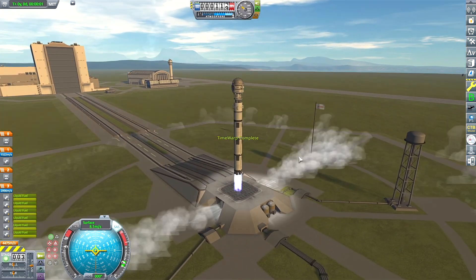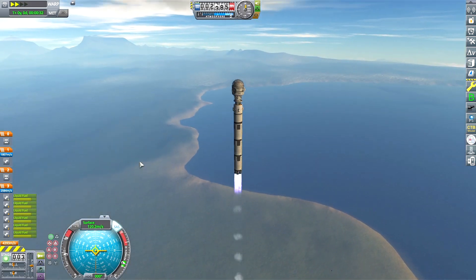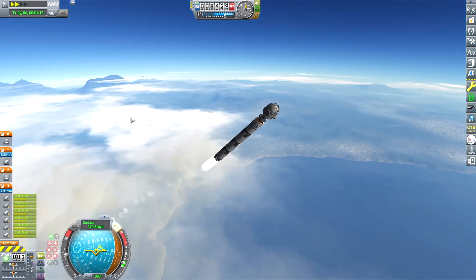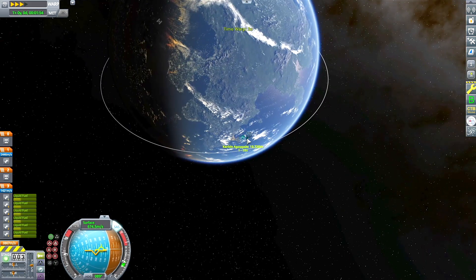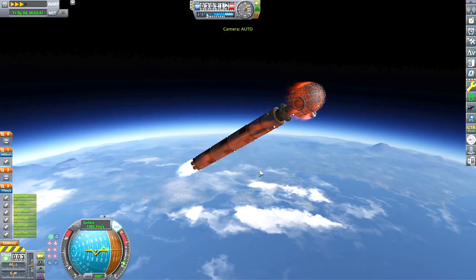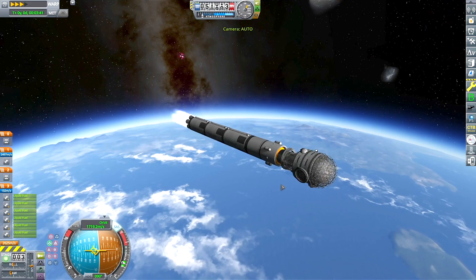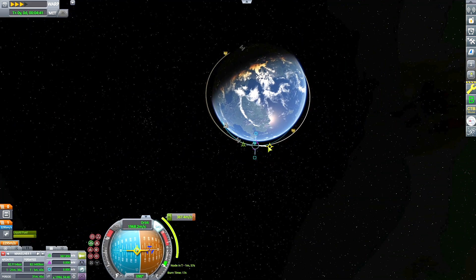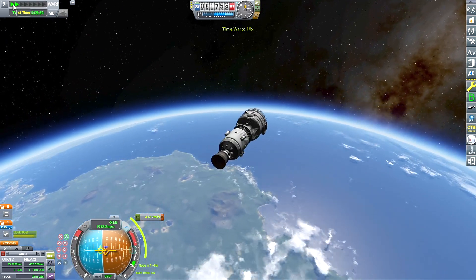This is my third launch — the science module and habitation dome, which has crew cabins and stuff. It's a really cool part from the Stock Alike Station Parts Expansion Redux mod, which I'm using a lot of parts from. If you see a part here that's not stock, it's from this mod. It's basically an expansion to the part set of the game that adds extra parts specifically for space stations, which I highly recommend.